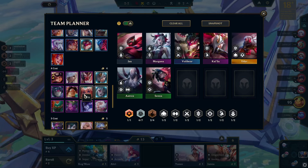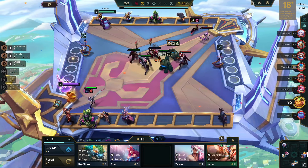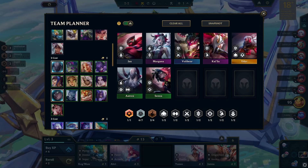Apart from the Ink Shadow units, since I had a Sage Emblem too, I can add Morgana and other ghostly units to complement it. I am aiming for a final board where Senna can be the main carry if maxed out; otherwise, we can transfer the items later on to Kaisa.